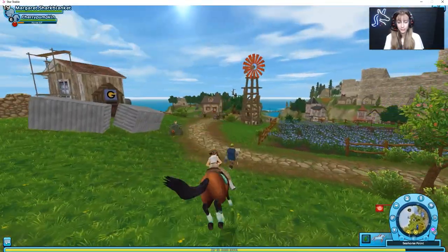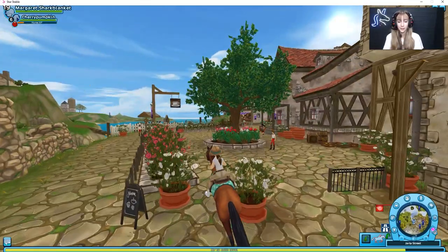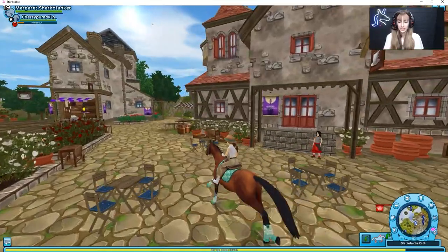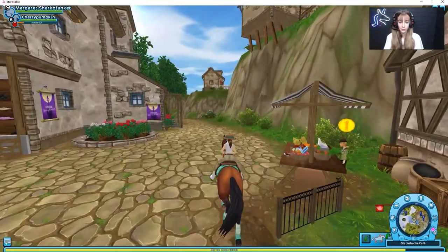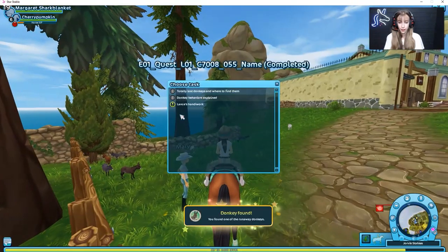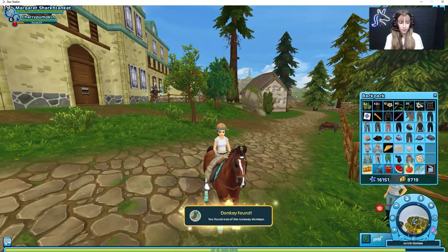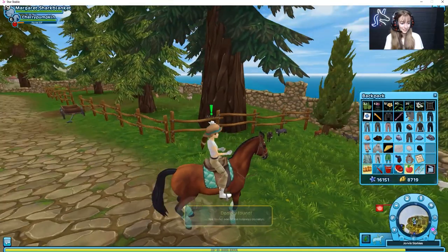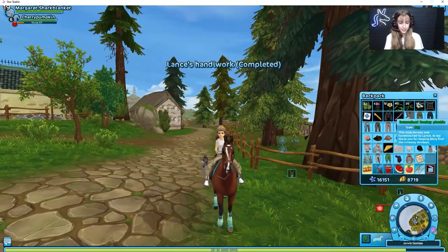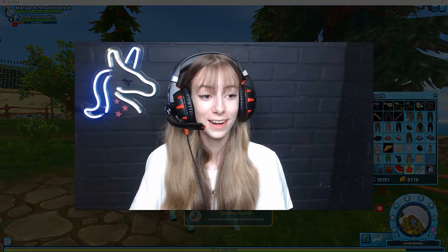Now let's go give the donkeys to Mary. To get your reward you just want to ride alongside or near Mary where you started the quests, and then you should be able to grab your donkey plushie along with some experience and some Jorvik shillings. Here you go — now you get a plushie. This is how it looks and I definitely love it. The quest was a lot of work but it was definitely worth it. Bye everyone, thank you so much for watching — please be sure to like and subscribe if you haven't already!